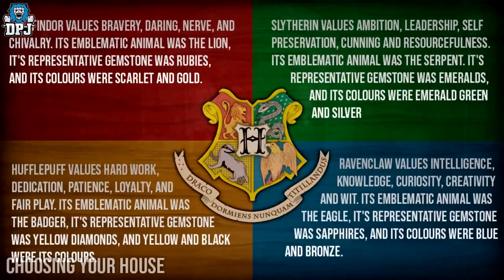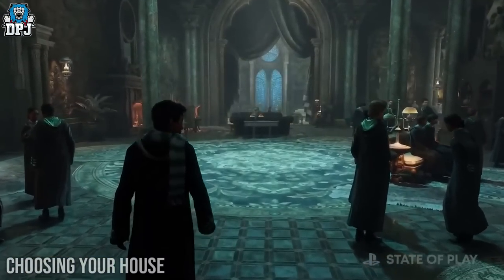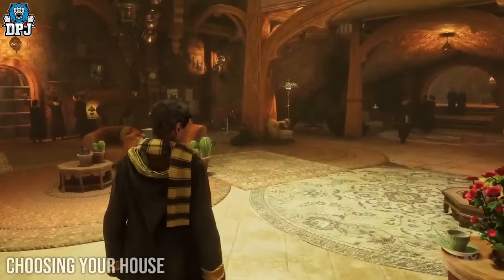Gryffindor values bravery, daring, nerve, and chivalry. Its emblematic animal is a lion, its gemstone is rubies, and its colours are scarlet and gold. Hufflepuff values hard work, dedication, patience, loyalty, and fair play. Its animal is a badger, its gemstone yellow diamonds, and its colours yellow and black. Ravenclaw values intelligence, knowledge, curiosity, creativity, and wit. Its animal is an eagle, its gemstone sapphires, and its colours blue and bronze. Slytherin values ambition, leadership, self-preservation, cunning, and resourcefulness. Its animal is a serpent and its colours are emerald green and silver. Personally I was chosen for Gryffindor but I may still make the change to Ravenclaw.